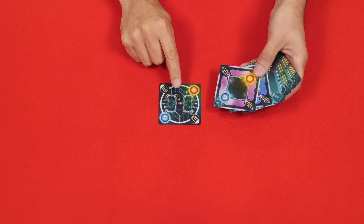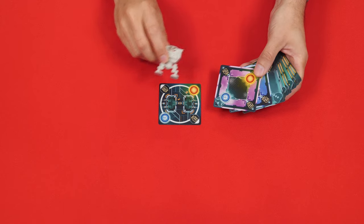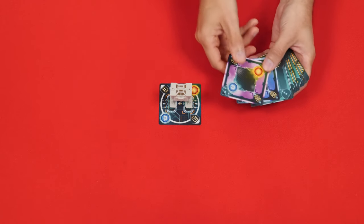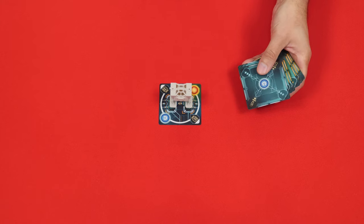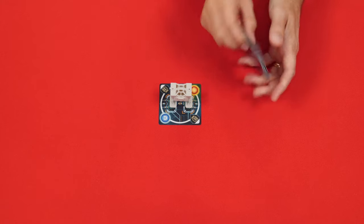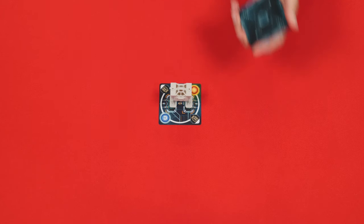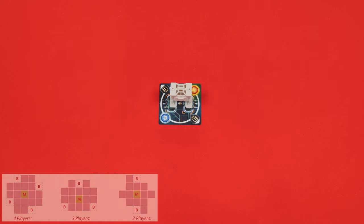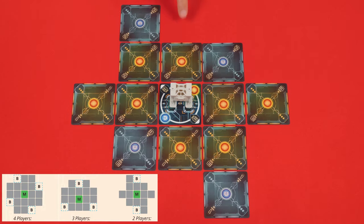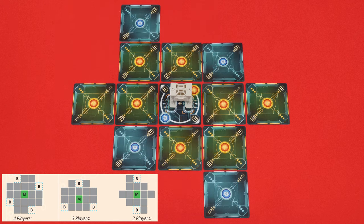One zone is for the mighty mech suit, which you place in the center of the play area, putting the mech suit itself on top of it. There's also one base zone for each player color, which you can set aside for now, and then all of the rest you'll shuffle and arrange randomly around the mighty mech zone based on the image found in the rulebook for your player count. Squares labeled B you'll leave blank for now, but for a two-player game it will look something like this when you're done.